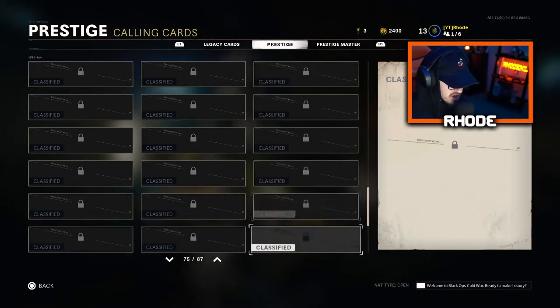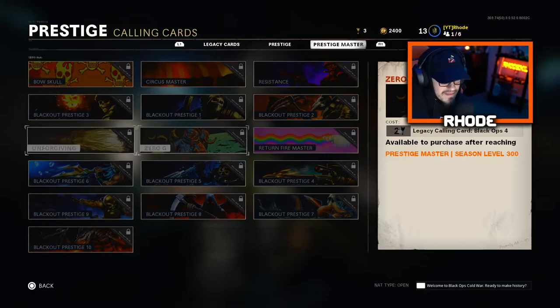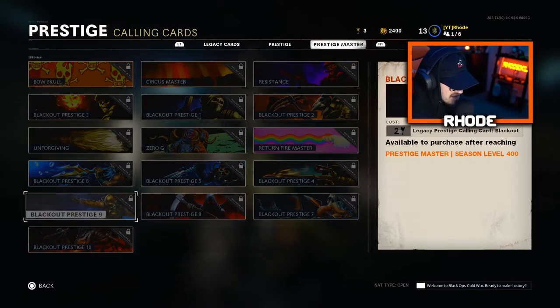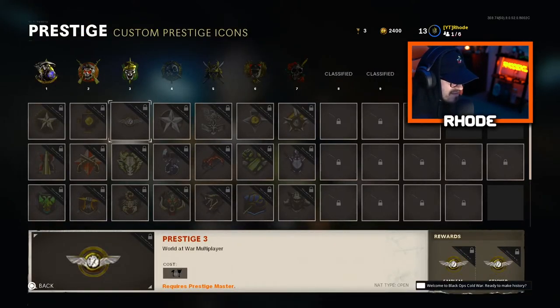Then you go to Prestige Master — wow, you've got all these: Blackout Prestige 4, Blackout Prestige 8, Blackout Prestige 10. So we got all those, then we got Custom Prestige Icons — you've got all the icons, man, wow.